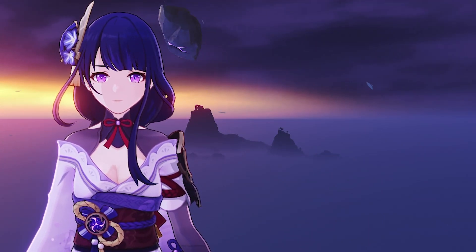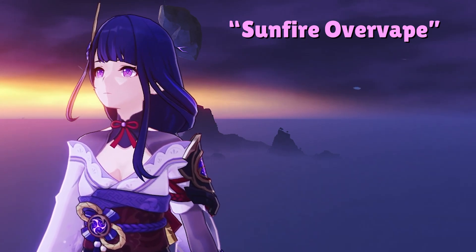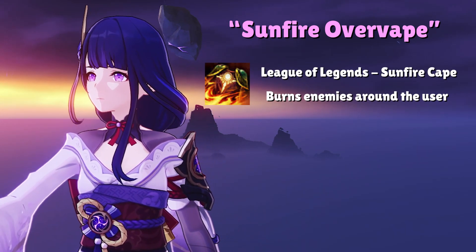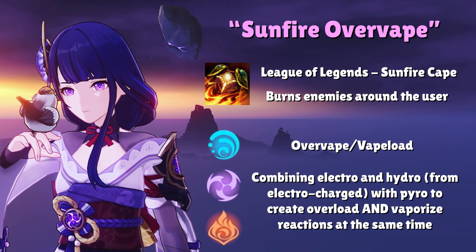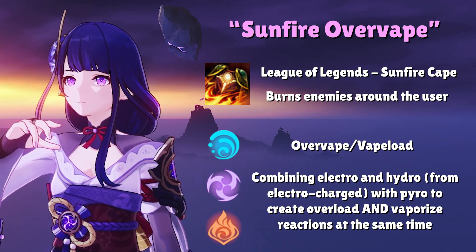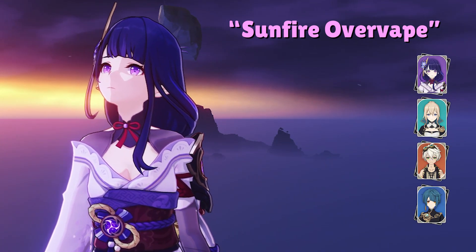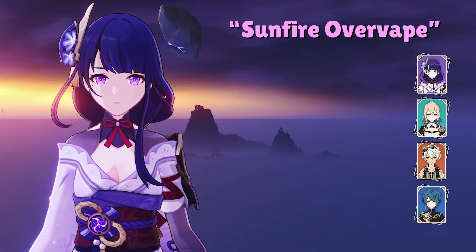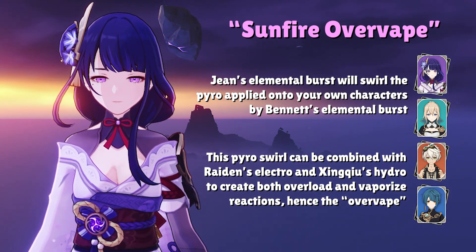Next up, we have what is commonly dubbed the Sunfire Overvape Team. Sunfire is a reference to the League of Legends item Sunfire Cape, while Overvape refers to the combination of the Vaporize and Overload reactions. This team is just like the National Team, but instead we swap out Xiangling for Jean. Jean and Bennett have a unique interaction where Jean's elemental burst can constantly swirl the pyro applied to your characters from Bennett's elemental burst. Combine this with Xingqiu's Hydro and Raiden's Electro — that's where we get the idea of Overvape from.